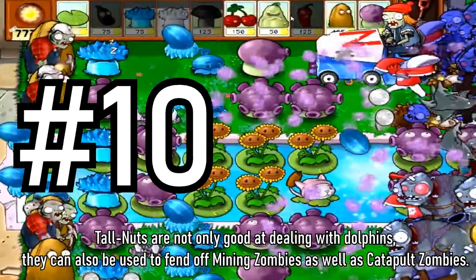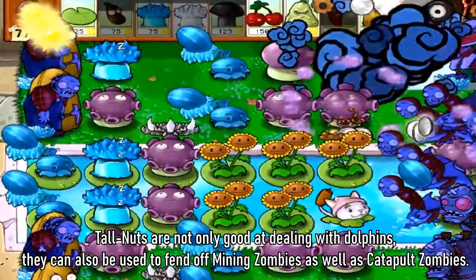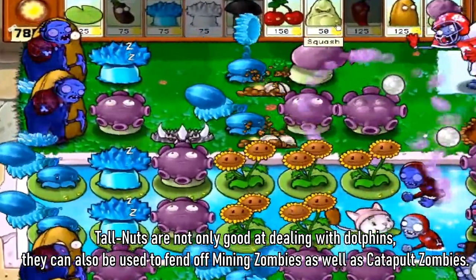Tip 10: Tallnuts are not only good at dealing with dolphins; they can also be used to fend off mining zombies as well as catapult zombies.